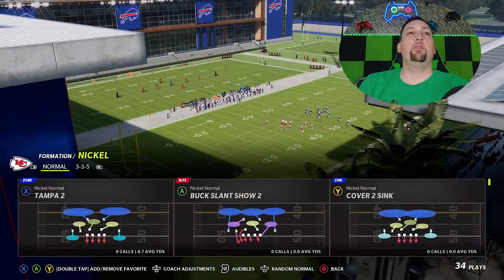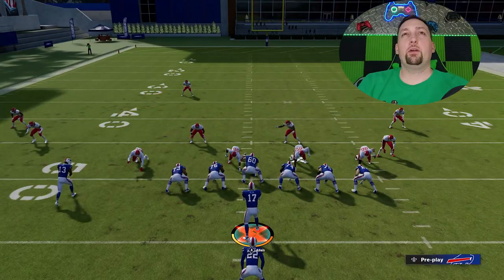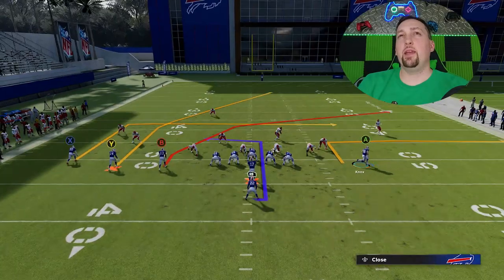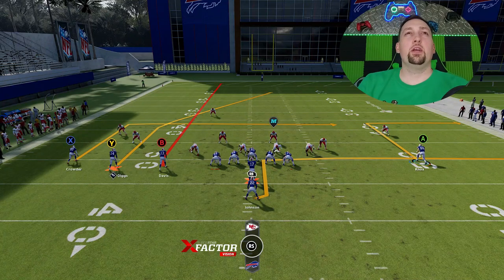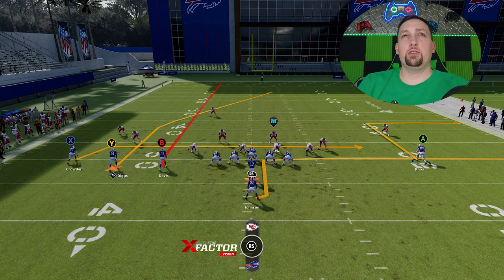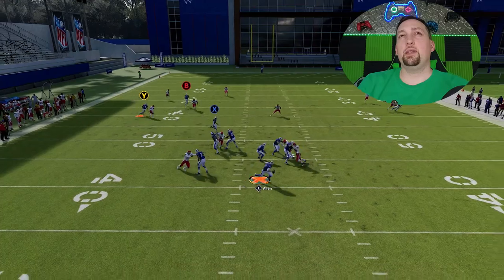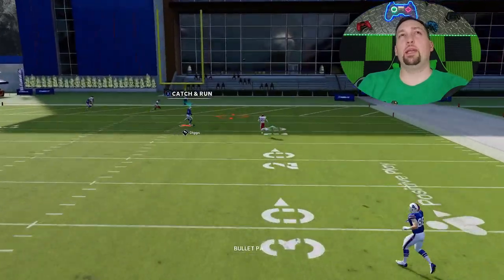Moving on to cover three — this is going to be a very explosive play against that as well. Let's pick cover three sky. Against cover three there are a couple different setups. You can do the exact same thing with the 10-yard out route, or a wheel route. But with the receivers, you really have to put the B route on a streak, and put the X route on a drag. I find it's best to have the running back blocking. You'll have the same success — that cornerback plays down to that out route. The out route works on multiple defenses.